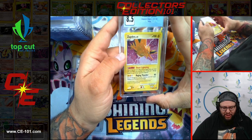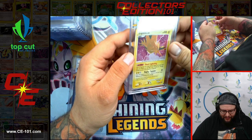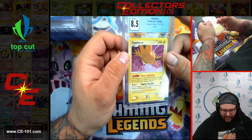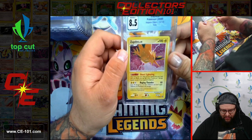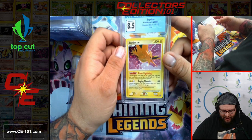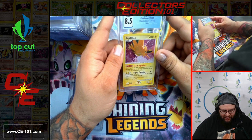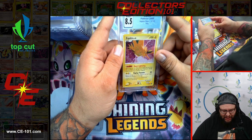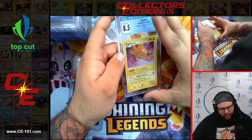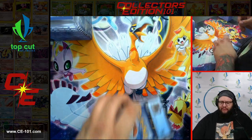CGC 8.5 Zapdos from Majestic Dawn — beautiful holo foil card. I've said it before, but I just love lightning effects in any of the Pokemon cards they do — they always make it look so good with the foil. Sheet Lightning: once during your turn, when you put Zapdos from your hand onto your bench, you may flip a coin. If heads, put one damage counter on each of your opponent's Pokemon. Not overwhelmingly powerful, but a cool little ability if you drop him in there.